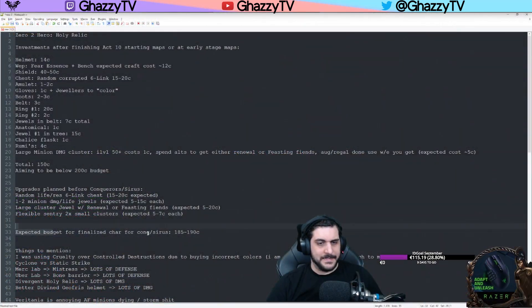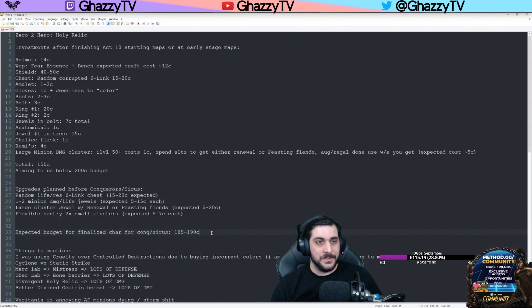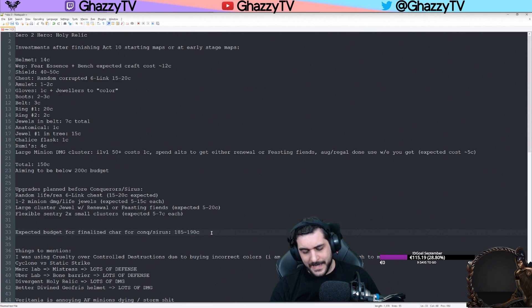The expected budget to finalize the character to kill Conquerors and Sirus was about 185 to 190 chaos. We did it with about 170 to 180 chaos — a little bit below what we expected. You kind of want to get more currency invested into this build for it to be comfortable for Conquerors and Sirus at Awakener level 8. Anything before that was very comfortable to play with — it was reliable and sturdy.